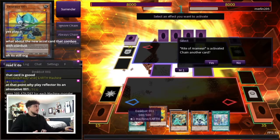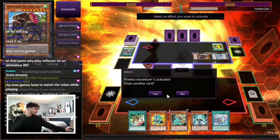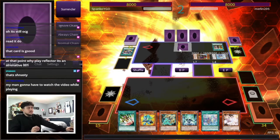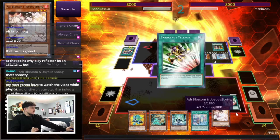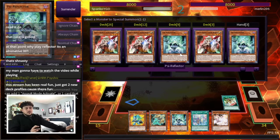Someone tell me this is not an amazing hand — this is a broken hand. Lancey doesn't do anything for me here. I feel like if I go first, I pop off. We're playing through one negate right now. We don't know if he has hand traps, but we know we're playing through one negate. This stream has been real fun — just got two new deck profiles because they're fun.